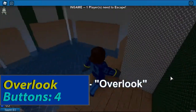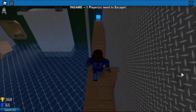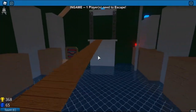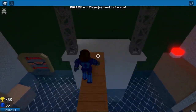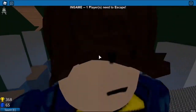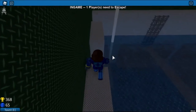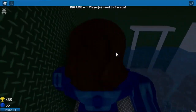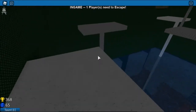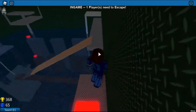Overlook. Follow this wooden path towards the first button. After pressing it, turn around and walk on this wooden beam. Climb on this beam, then climb on this truss and press the second button. Jump down, walk on the wooden beam again and climb these trusses. Turn left and keep going this way until you press the third button. Turn around, keep going, do some tricky jumps, press the green button, turn around and escape. And that's how you beat Overlook.